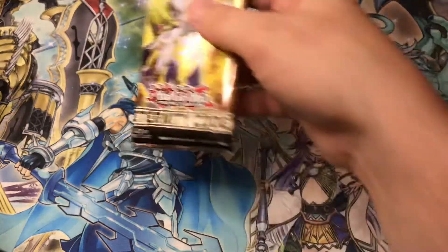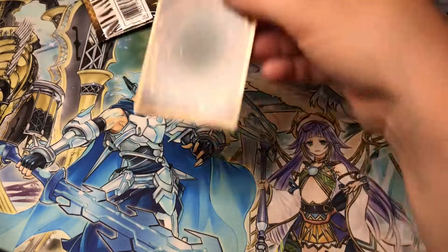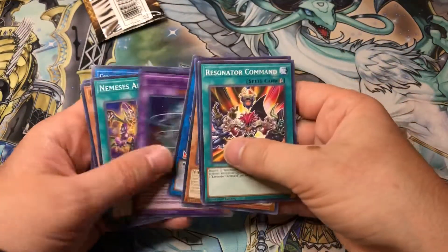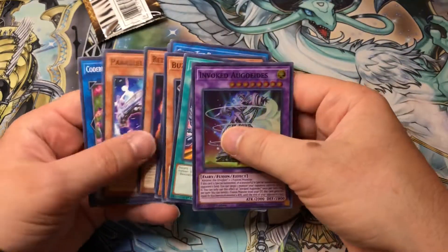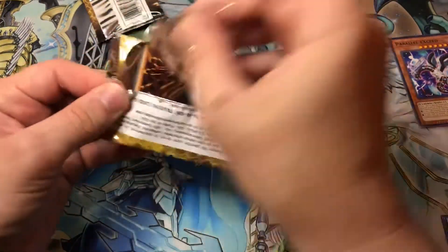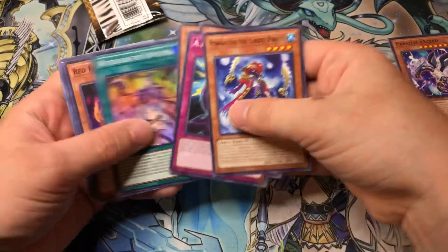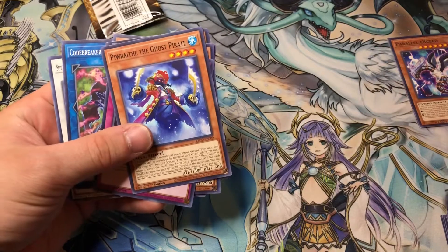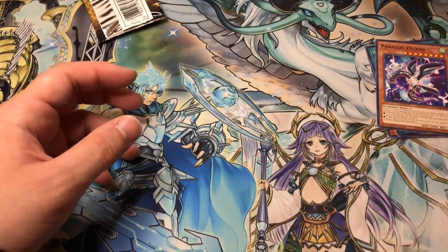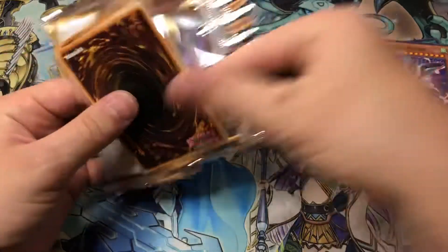First pack - we got Invoked Allagades, no common. Maybe Parallel Exceed, decent card. What I really would prefer not to pull is a Gearsuit, because I already have them. Second pack: Witchcrafter Unveiling, another Parallel Exceed Dragon. I actually don't have any Parallel Exceed Dragons so might as well get as many as possible. That card is basically good in any deck that can Link Summon.